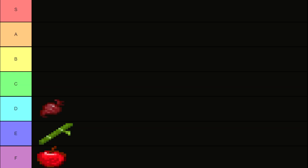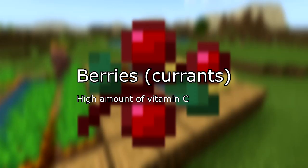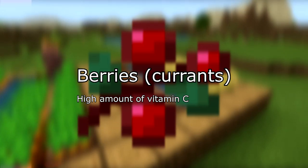In D tier, beetroot, which has a moderate amount of folate. Also in D tier, sweet berries. The closest thing to sweet berries in real life would be firethorn berries. However, not much is known about them in terms of nutrition, so for the purpose of this video, I'll use currants instead,